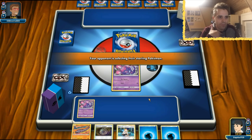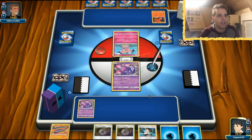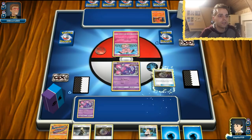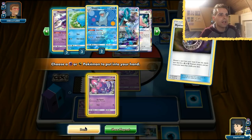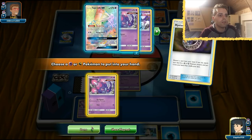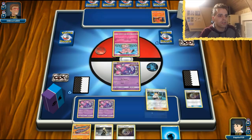We get another Mysterious Treasure, which is fantastic. We even have a Cynthia to back that up so we can get lots of Pokemon out of the deck. We're going to get out another Poipole — we have three Naganadels but only one Quagsire. We could use Sophocles to get another energy in the discard pile. Onyx is pretty useless in this matchup. Next turn we can use Cynthia, so let's do that — and we get lots of things immediately.